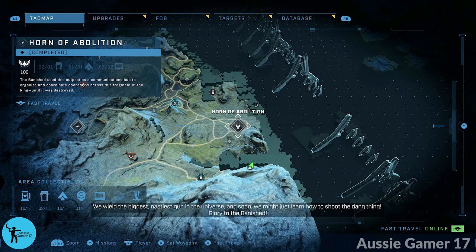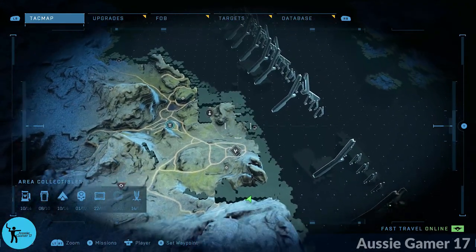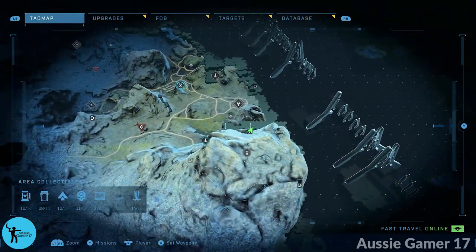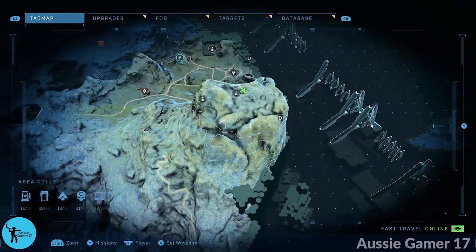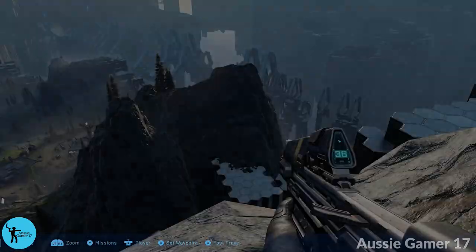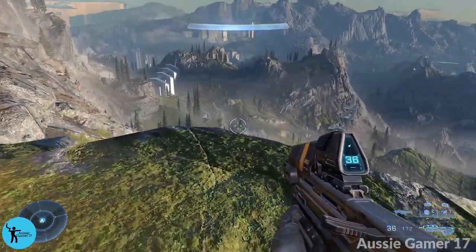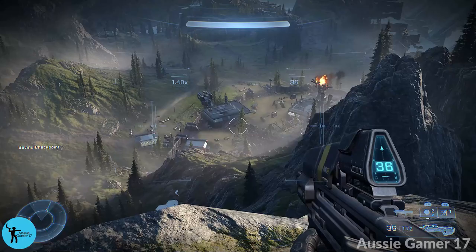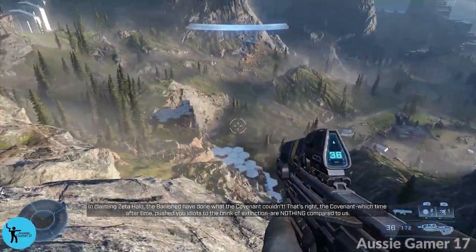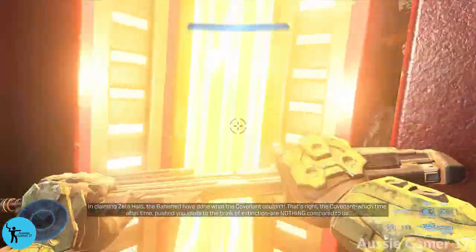Now I am far south of the Horn of Abolition and this propaganda tower can be really hard to show on a map. If you see these pillars that run left to right, we're on the south of those pillars — not up on the big giant mountain where you get the achievement, but down the bottom of it, south of the pillars. The Horn of Abolition is all the way down there, and there's this big set of pillars in between. If you're coming from the base, you've got to climb up them and then take out this tower.